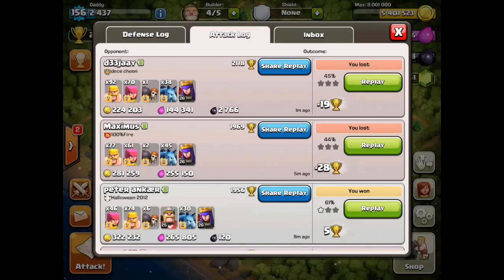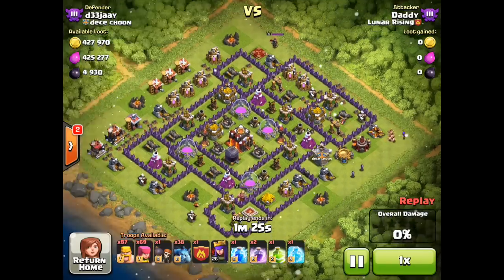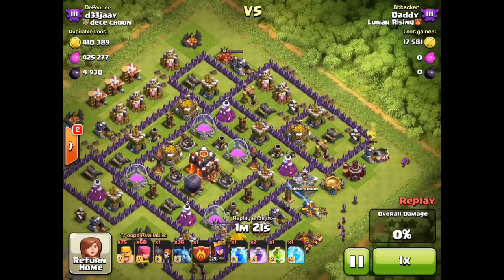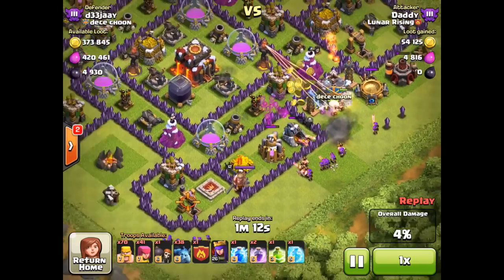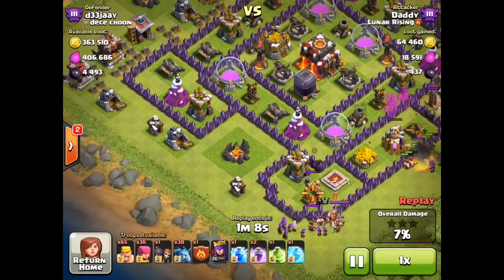827,000 resources — clearly a lot of this is in the storages and I'm never going to be able to get to all those storages. However, I have a cunning plan — let's take out the dark elixir in the corner because there's clearly loads there.